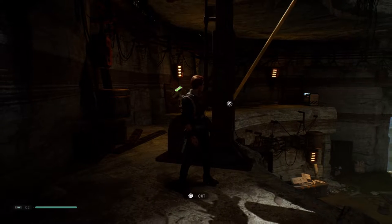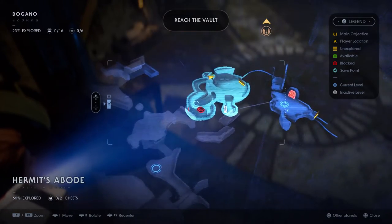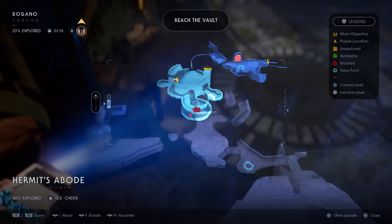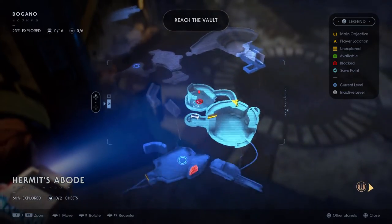Okay, so we can access BD's holomap at any time. This is going to show us — it's got the legend on the side — yellow which is unexplored, up at the top, and red for the doors we can't get through. And there's a secret in that room which we haven't uncovered.